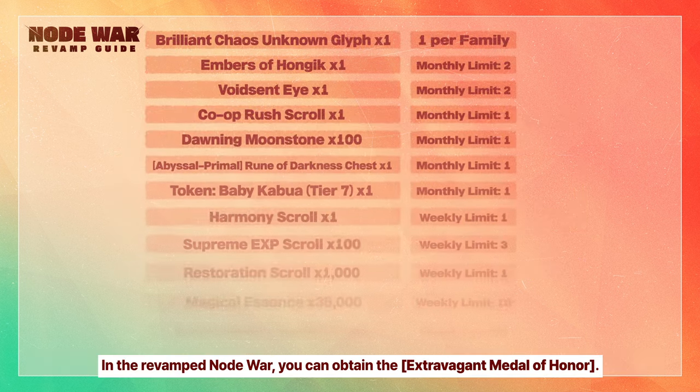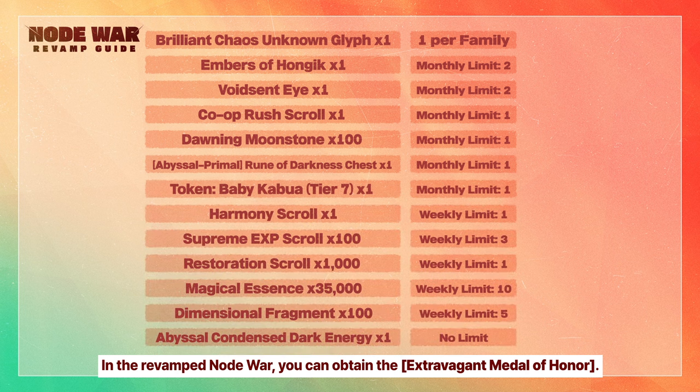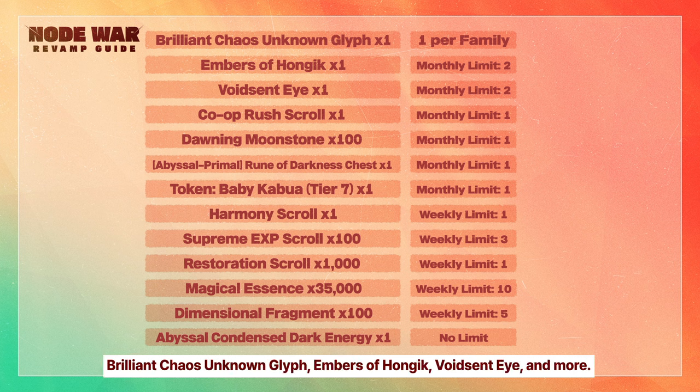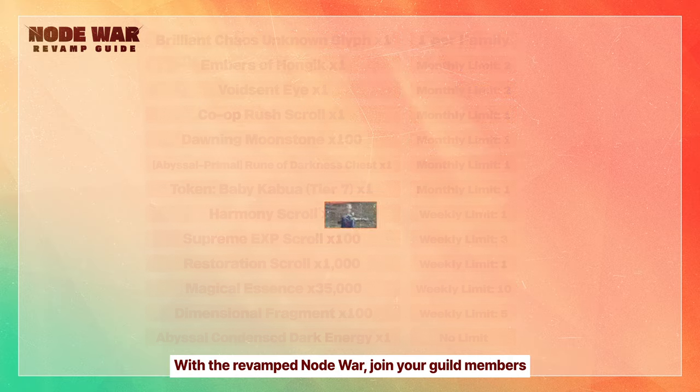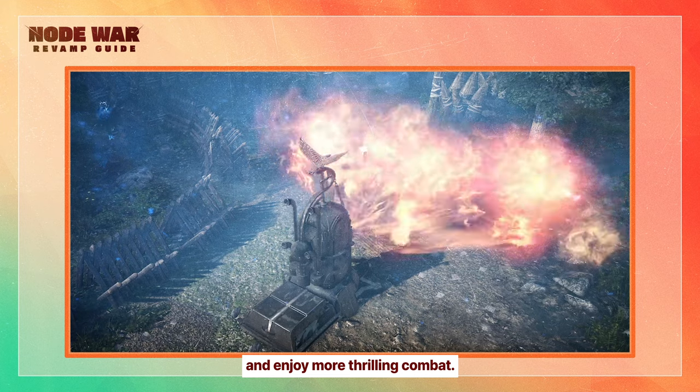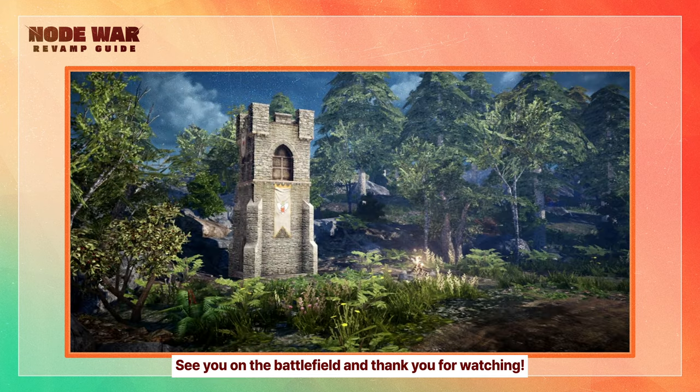In the revamped Node War, you can obtain the Extravagant Medal of Honor. Bring the Extravagant Medal of Honor to the NPC Ray Poyle. The item can be exchanged for items including Brilliant Chaos Unknown Glyph, Embers of Hongik, Void Sentai, and more. With the revamped Node War, join your guild members and enjoy more thrilling combat. See you on the battlefield, and thank you for watching.